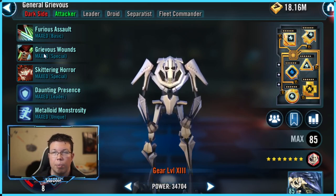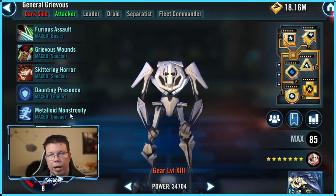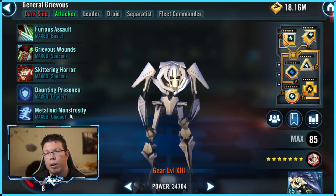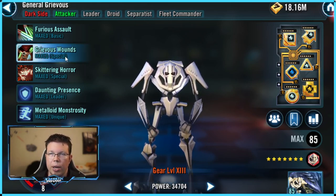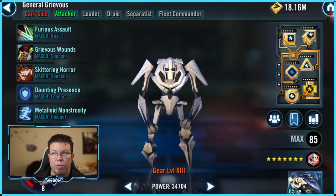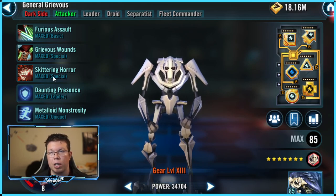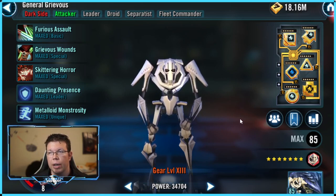The turn meter gains don't look like much, but it adds up to be so much for General Grievous — I'll show you in the examples. His other abilities are pretty cool. Metaloid Monstrosity makes it so that whenever a Separatist or allied droid gets taken out, he immediately gets a bonus turn. He dispels all debuffs on himself, gets a bonus turn, and resets his cooldown so he can do his AoE. His AoE inflicts target lock and everything is about inflicting target lock on everyone. It also removes 30% turn meter and it can't be evaded — none of his stuff can be evaded.